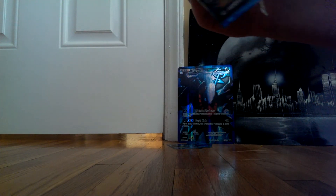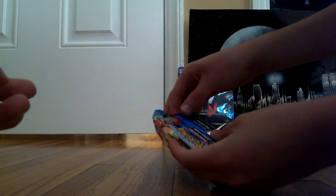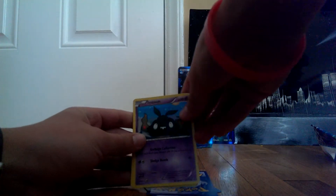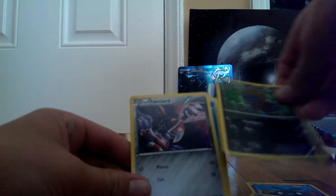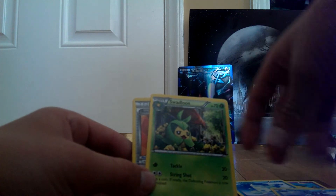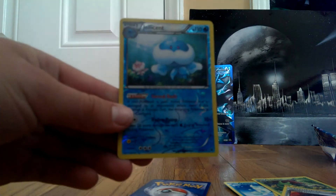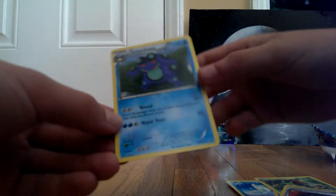Did you guys remember G was in the malevolence video? Long time ago. All right — Trubbish, Trubbish, Alagem, Alagem, Dino, Pillard, Vanillite, Dragonair, and Rocky Helmet. The reverse is a Jellicent. And the rare is a Seismitoad — pretty good, non-holo, so it's all right.